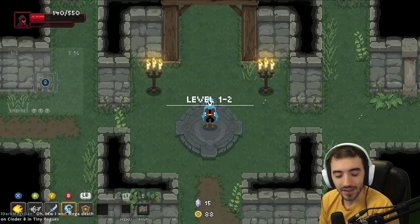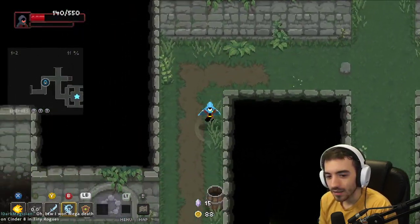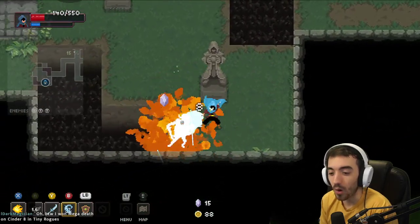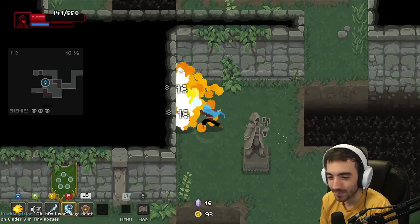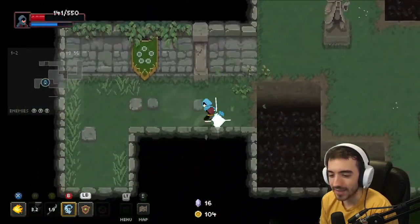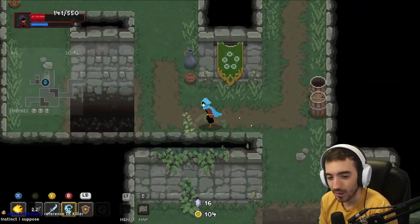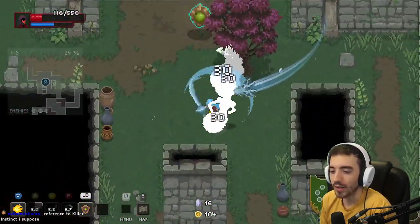You got Mega Death on Cinder 8? I'm glad you're still enjoying Tiny Rogues. I've only beat Mega Death once and that wasn't even on Cinders. Tiny Rogues is easy to get a busted run, but it's so much easier to lose said busted run because of how little health you get. Maybe I'm just way too aggressive.